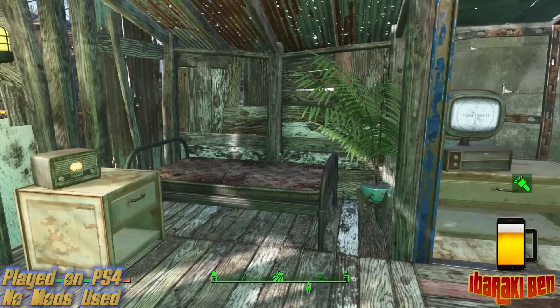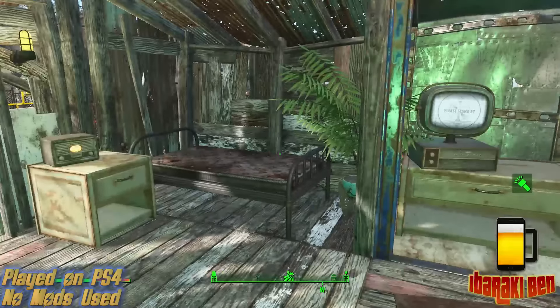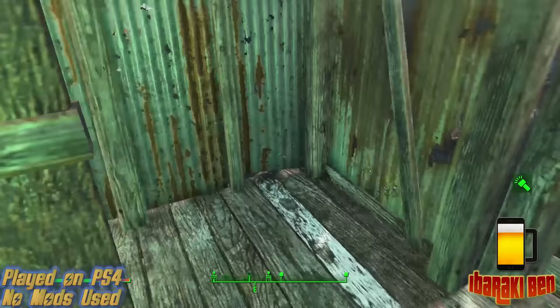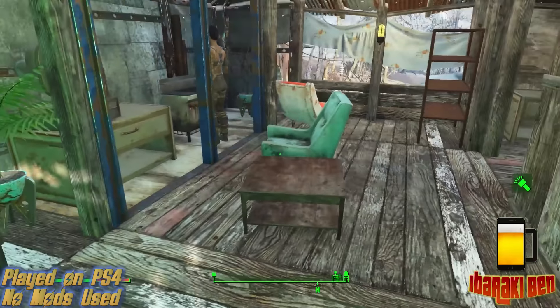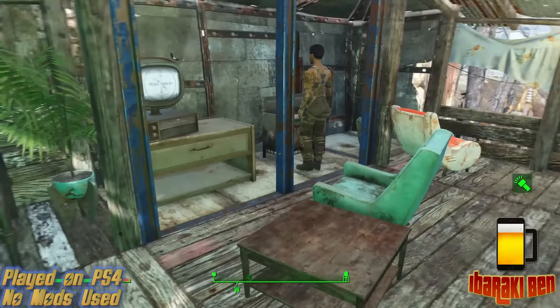Inside we've got another place here which has got all the amenities — this was the first one I built. So we've got a bath and toilet, kitchen area, bed and living space as well.